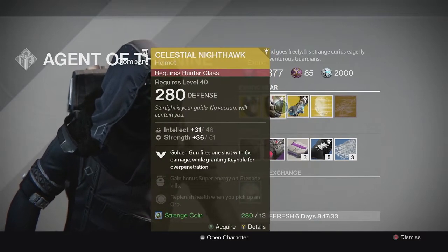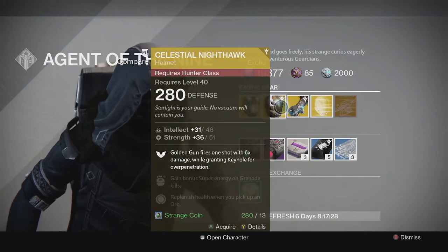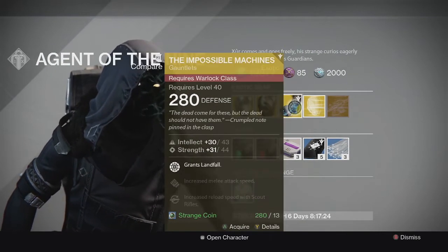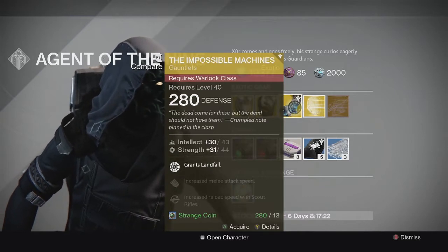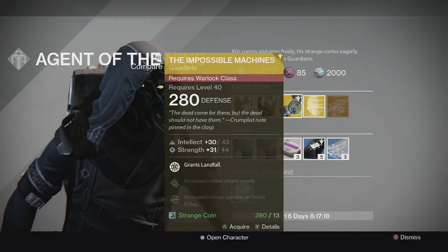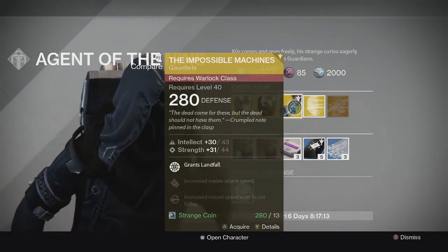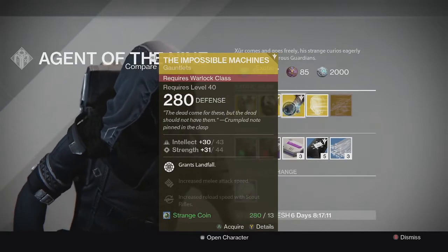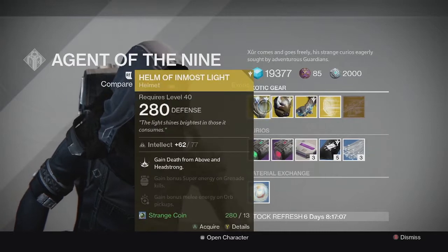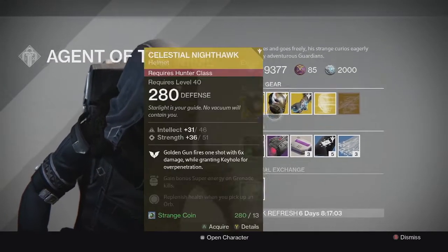Celestial Nighthawk is really good for PvE — it gives your Golden Gun a ton of damage and you can deal it on bosses and stuff in PvE. Impossible Machines is really good because Landfall is a solid perk for the Storm Trance Super, especially if you couple it with Ionic Blink in Crucible. Both are solid choices. The Helm of Inmost Light is kind of average, so I would pass on that.